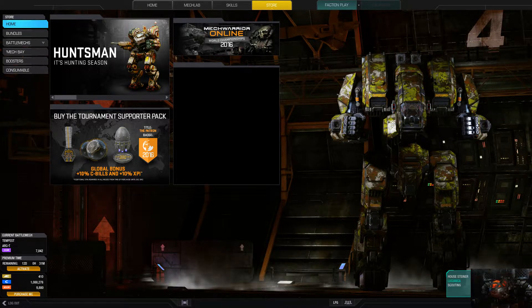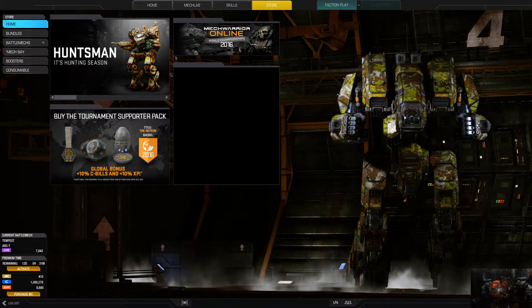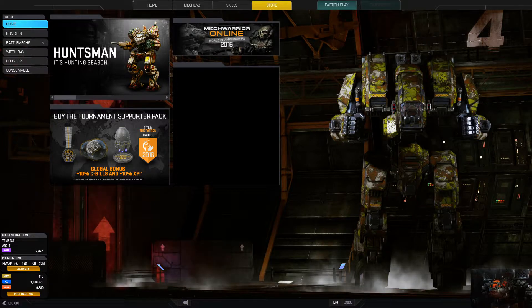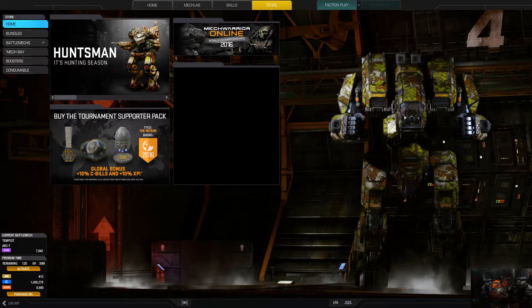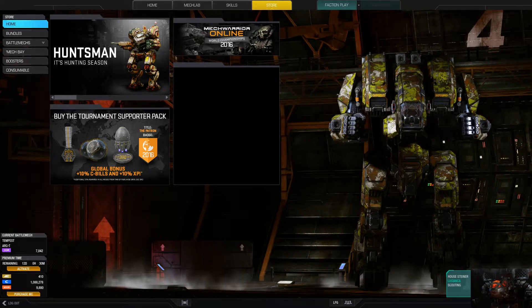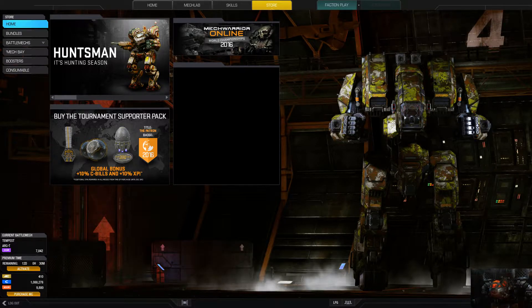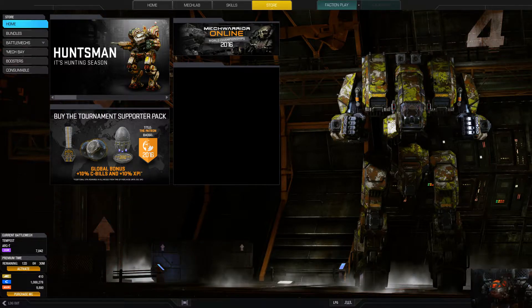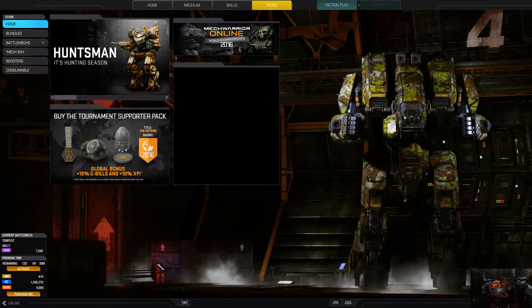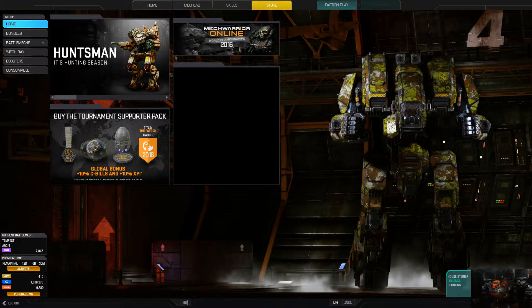Then Resistance came out and there were only four mechs, so the deal was you get three of each, but if you pre-order you get four of each for around 80 dollars. So if you pre-ordered the Wrath Pack for Resistance 1, which had all four mechs, you got four of each — so 16 mechs total. Multiple different robots, each with its own specialty and quirks.